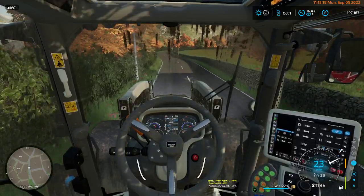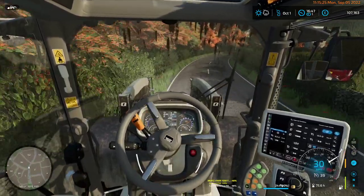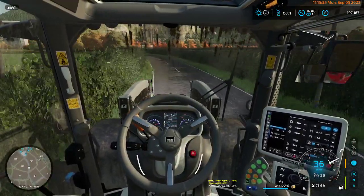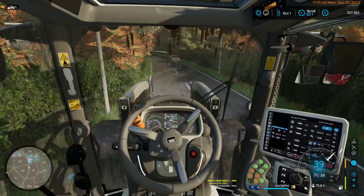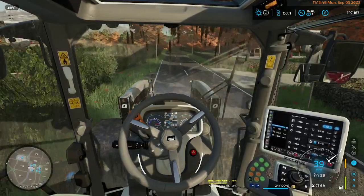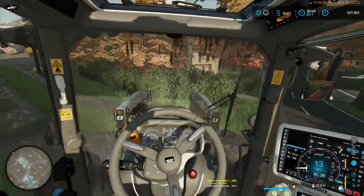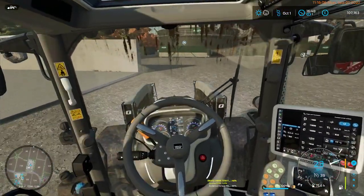We're done with the bale trailer for now once we've delivered this lot — we're pretty much good to go. The next thing will be baling and wrapping our field of grass, and then I need to set it up for crop next year. This is going to be another arable field — it's predominantly loam with a little bit of clay. Obviously the clay is not the greatest but with the loam, definitely a good thing.